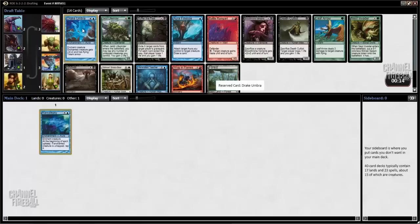It obviously has totem armor, so your creature is pretty safe. This pack is also very weak. I think Ness Invader is the only card in this pack that I really like to start, other than the Drake Umbra. So, not unhappy to take one of the only good cards.